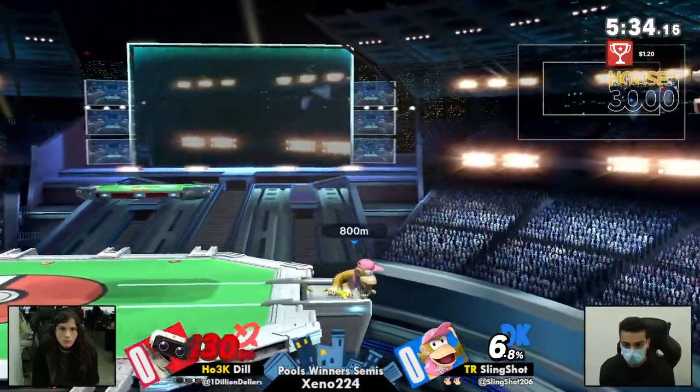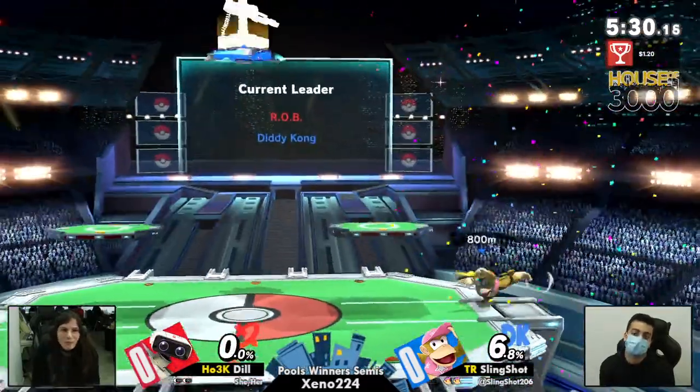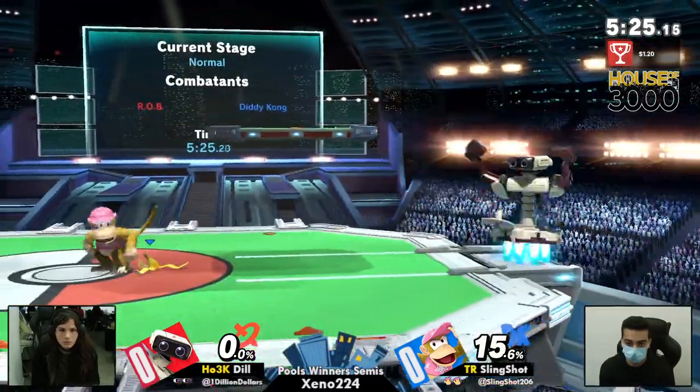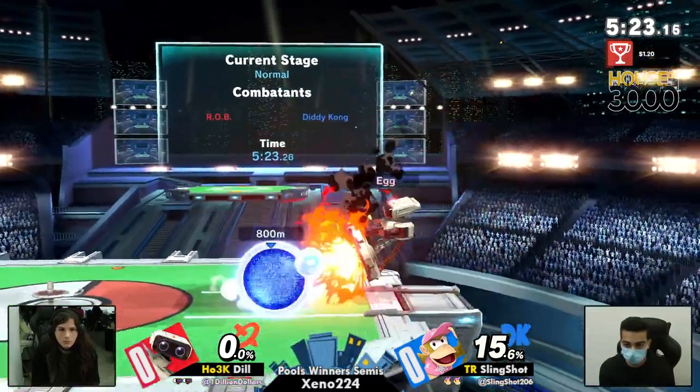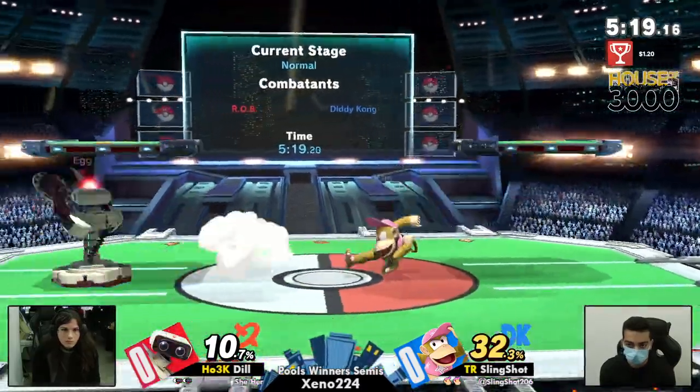Slingshot really trying to read a getup — but that's going to sit with the spike. There we go, getting that Z drop two-frame, going to be getting Dil's first stock. Dil not with a whole lot of extra credit, but building slowly.